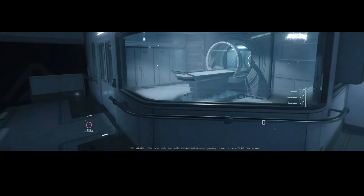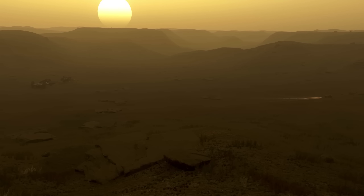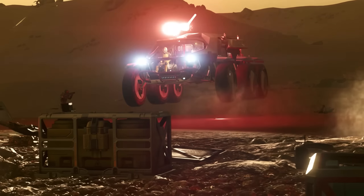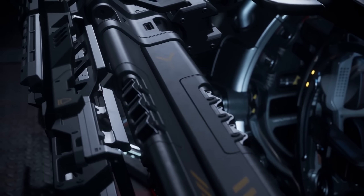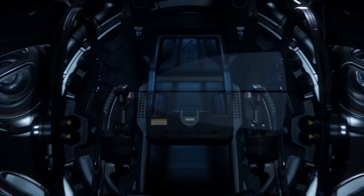That medical area is looking nice. The Ursa rovers at Klescher have finally been put back above ground — you can now escape like you normally would. And today we got our first look at the Mirai Fury. Check this bad boy out.